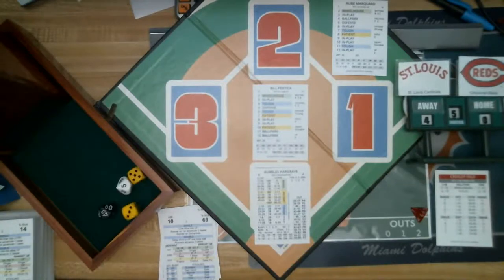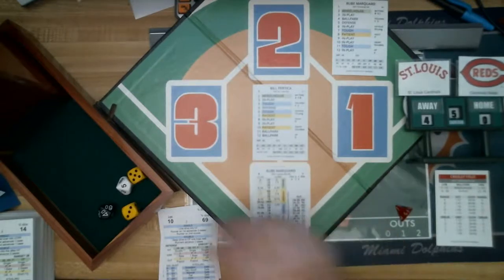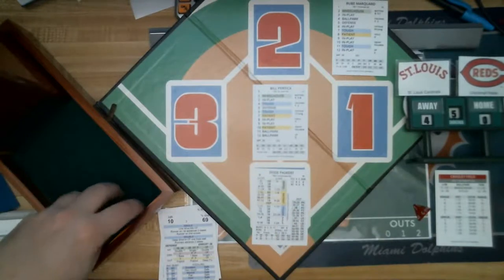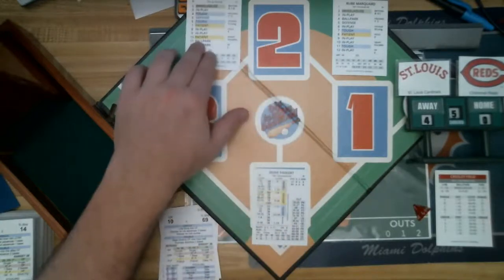Each team has committed one error. Roll: in play, 45 — a ground ball right back to the pitcher. One out, ground out to Pertica. Here's Rube Marquard — he got on base with a single his last time up. Roll: 4, tough — that is a strikeout, an easy strikeout on Marquard. Two down. Top of the batting order for Cincinnati — Dodie Paskert. Roll: 9, in play, 94 — a fly out to left. The Cardinals did exactly what you'd want: scored in your half, gave nothing back.